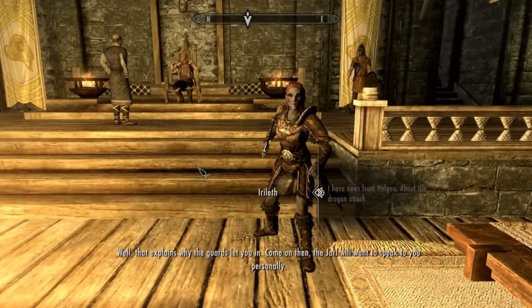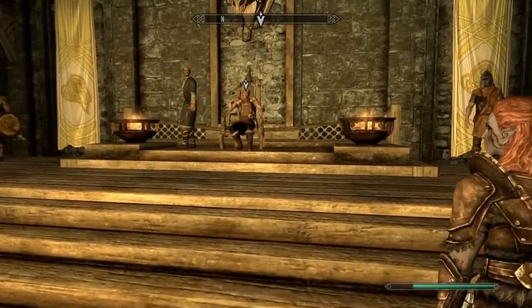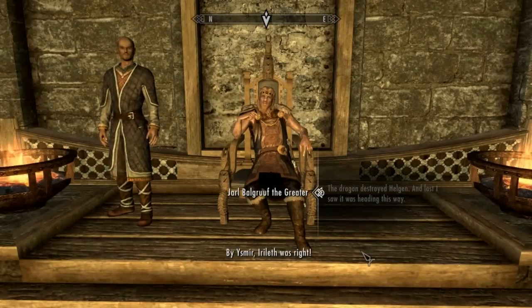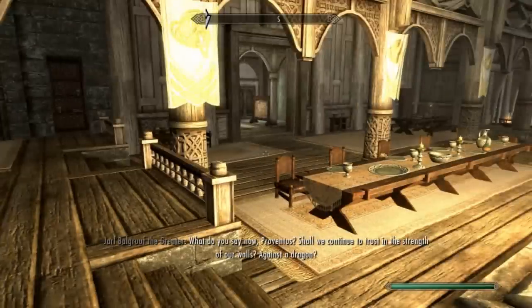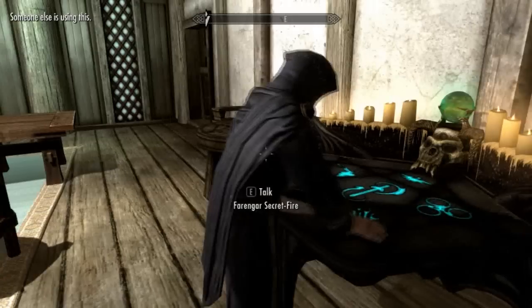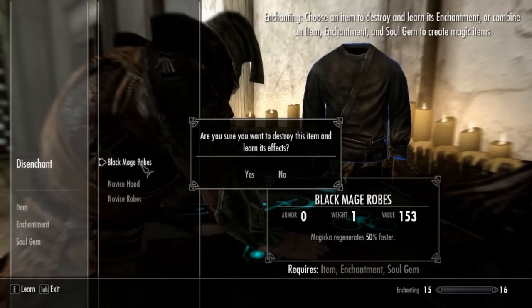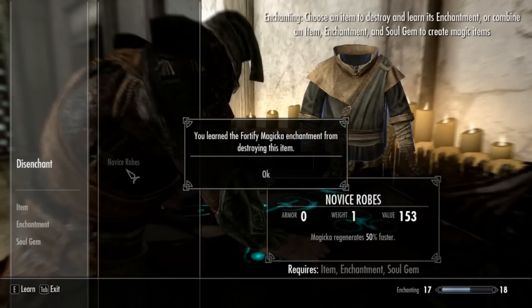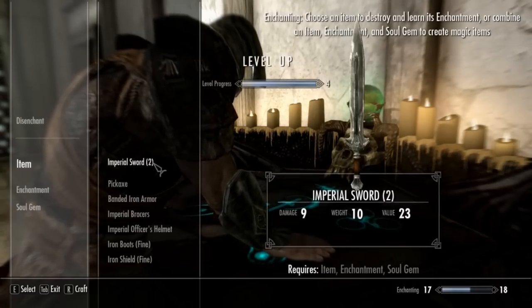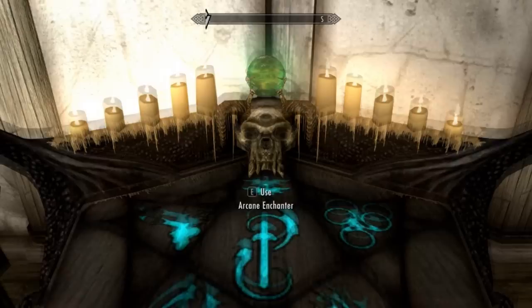I have news from Helgen — well that explains why the guards let you in. Who's this? Come on then, the Jarl will want to speak to you personally. Yes, you saw it really — it's none of my concern. Jaerlet was right, blah blah blah. Let's go and use your enchanter. Let's disenchant the stuff real quick — I can't disenchant this one now, should have done it in the other order. Oh, level up actually — cool I guess. I don't have any gems, nor do I really have any enchants useful for putting on gems.